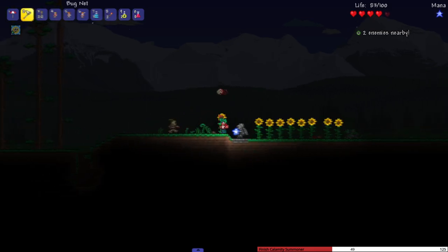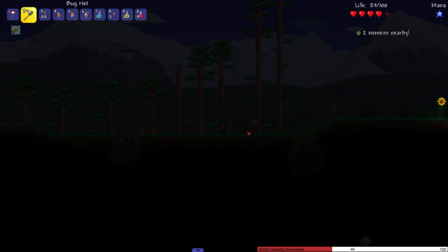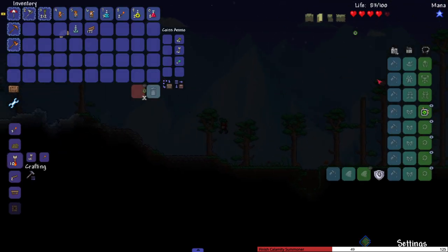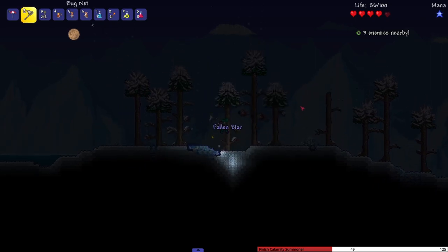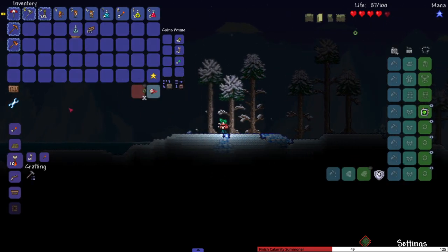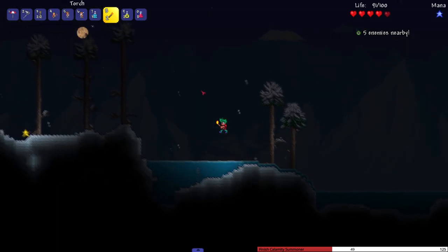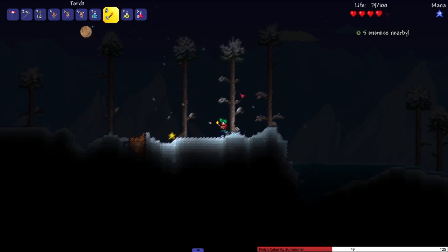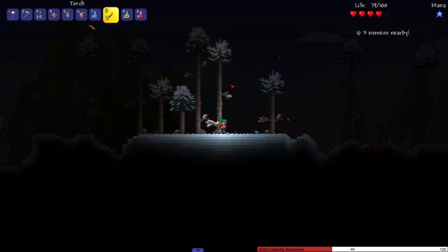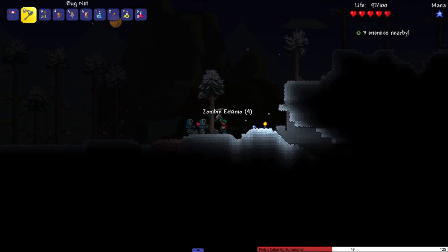We gotta find the mines. Get out of the way - then we'll summon them over there. Don't get too close to me. If you get too close I might have to grab you and toss you in the trash. You touch me again though, I'm throwing you in the trash.